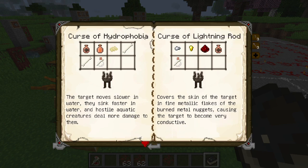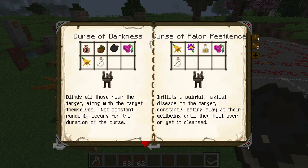There's the Curse of Conflagration, Curse of Solar Hatred, Curse of Overheating. Lightning Rods is one of my favorites — you become a lightning rod. Hydrophobia makes you sink and you can't swim very well. Darkness is just mean. Polar is just horrible — it kills you slowly.